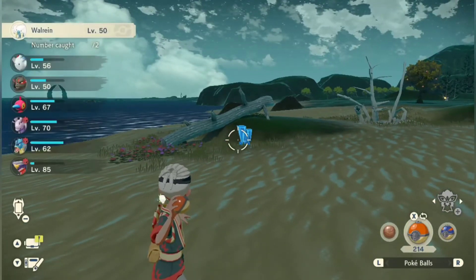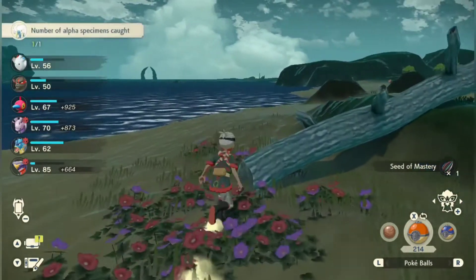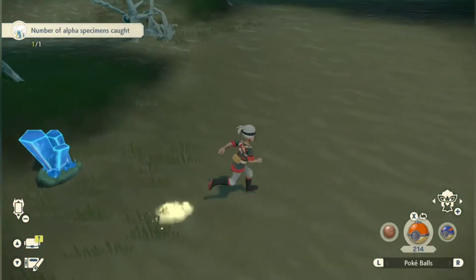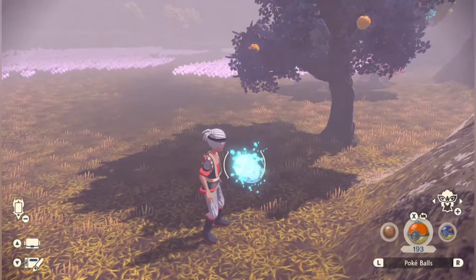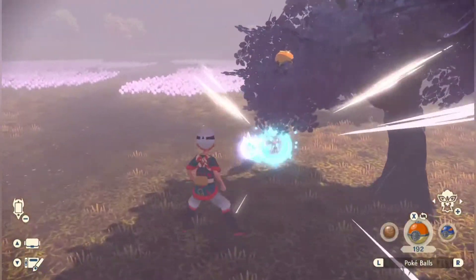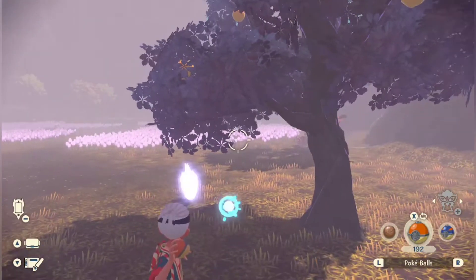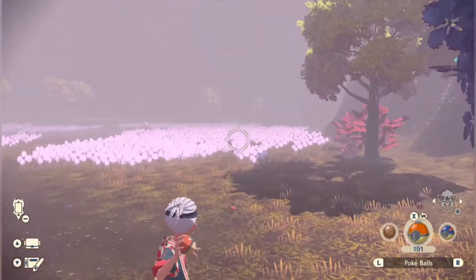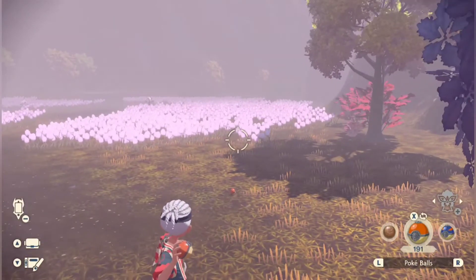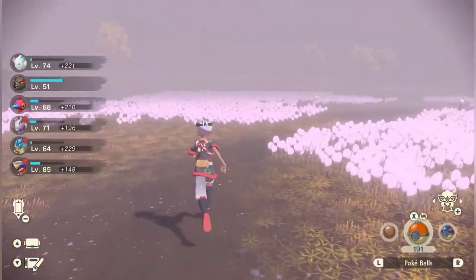Basically just stand behind them and keep throwing the ball. Just be sure not to get too close because they do aggro after a while. Takes a little bit of practice but it does work with alphas as well as other Pokémon. This next method I like to call the swoop in.